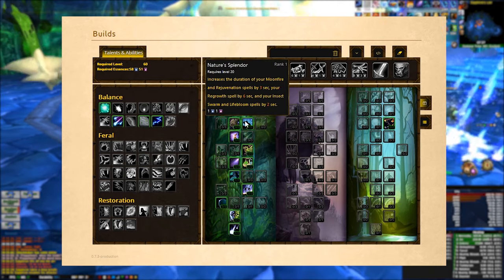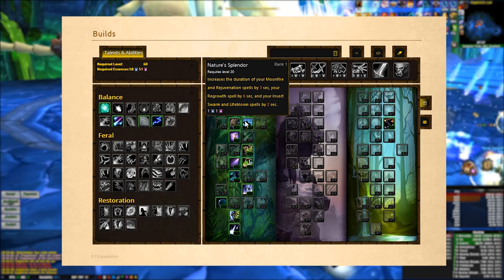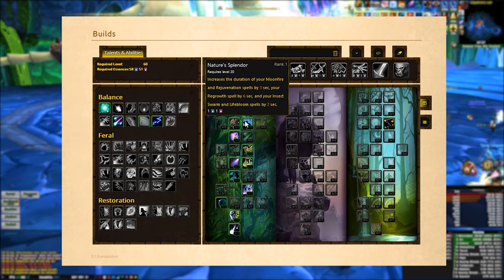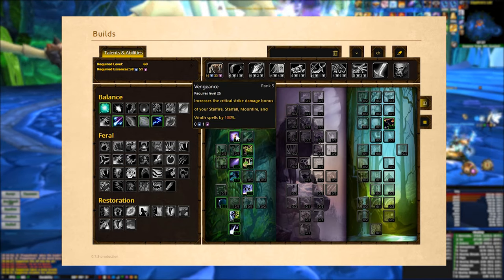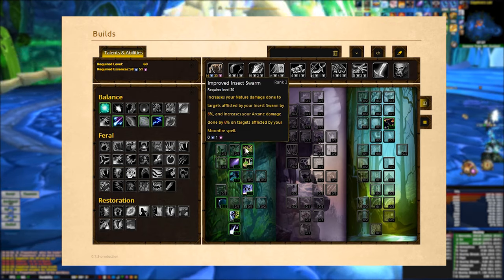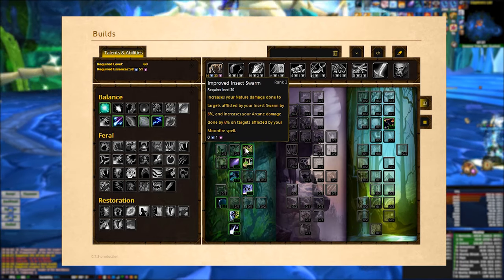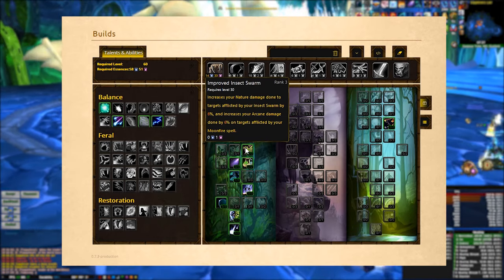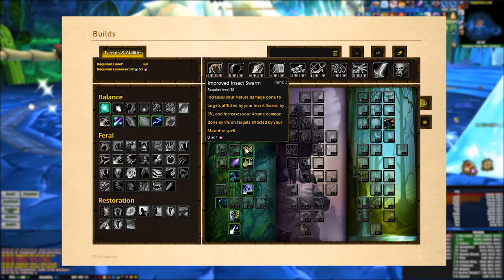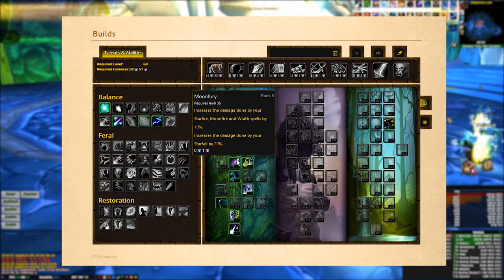Nature's Splendor increases the duration of Moonfire and Insect Swarm by a short amount — I'll explain why we want that when we go over the random enchants. Vengeance increases the critical strike damage bonus of Starfire and Wrath by 100%. We then have Improved Insect Swarm which increases our nature damage when the target has Insect Swarm on them and arcane damage when they have Moonfire on them — again, I'll explain this synergy when we get to the random enchants. We also have Moon Fury which increases the damage of Starfire and Wrath.